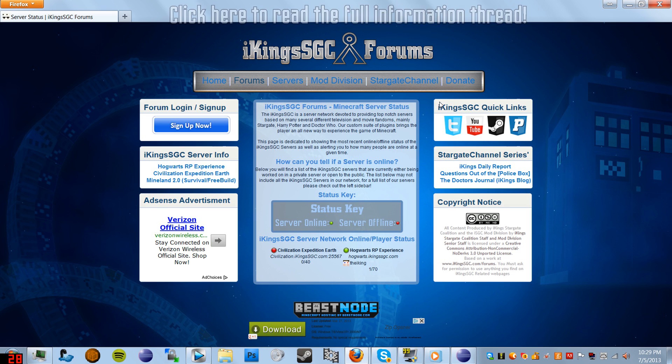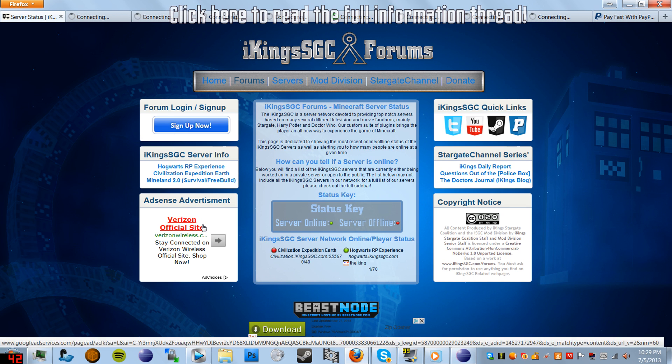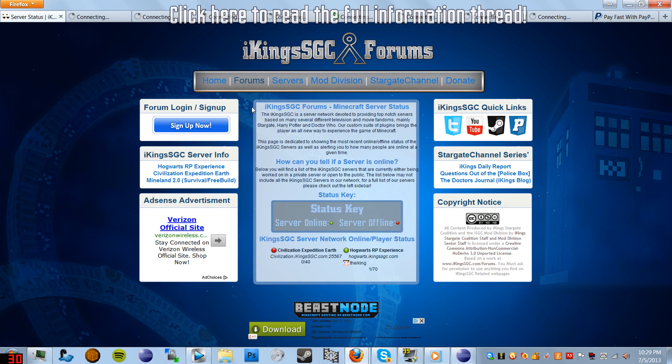Now let me show you the functionality and layout of the page. At the top we have the iKings SUC forums logo, and directly below that we have our navigation menu. The left sidebar contains the forum login and sign-up button. Below that we have several links to the iKings SUC servers being relaunched, and below that we have our Google AdSense advertisement. The main container contains the meat of this page — the only thing you really care about.